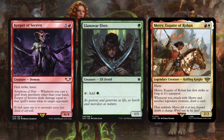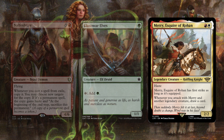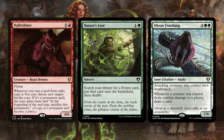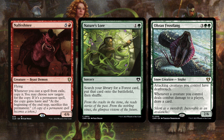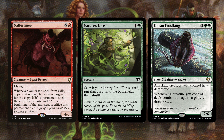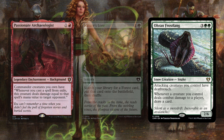Llanowar Elves is a great mana dork to help ramp super early. Merry, Esquire of Rohan has haste, first strike when equipped, and if you attack with another legendary alongside Merry, you draw a card. Nalfeshnee is a beast demon — whenever you cast a spell from exile, copy it and you may choose new targets; if it's a permanent spell that copy gains haste, though at the beginning of the next end step you sacrifice it. Nature's Lore helps you search for a Forest and put it onto the battlefield. Oran-Rief, the Vastwood gives all your creatures deathtouch and whenever a creature deals combat damage, draw a card — our little 1/1s become one-shot kills with deathtouch.